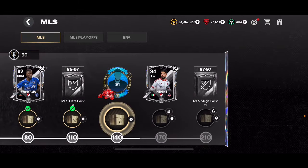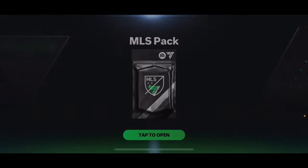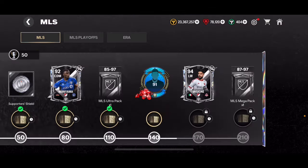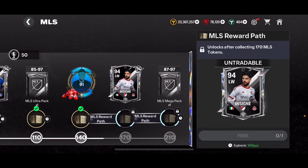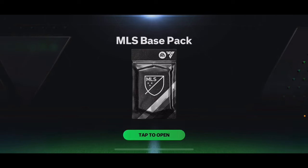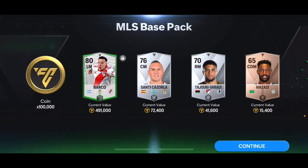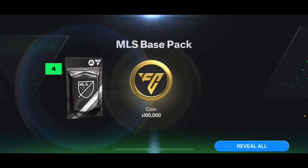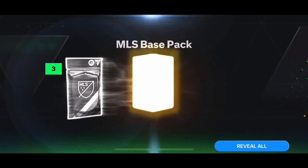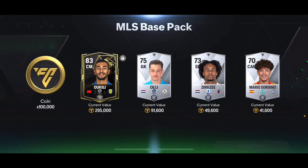Going into the MLS section to open some base packs — we got 91 overall Mascherano and 1,000 gems, that's great. Opening another MLS base player pack, first one gives an 80 overall worth 500,000 coins — that's a lot for an 80 overall. Every single one of these packs are good value right now because all 80-plus overall players are going for a lot of coins. The third pack gives an 83 overall worth 300,000 coins — so that 80 overall was actually better.